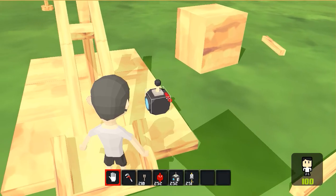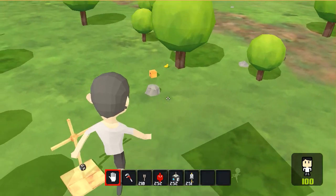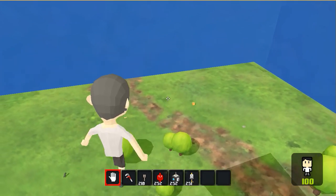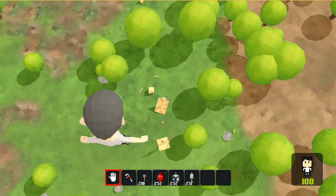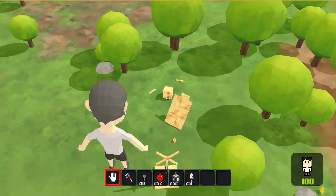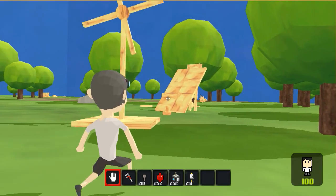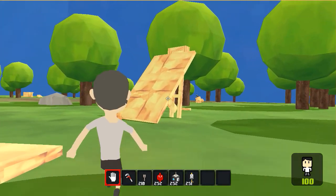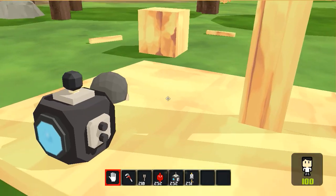One small step for man, one giant leap for mankind. Here we go. Woo-hoo! Oh geez — and it flipped over. Whoops. Luckily, there's no fall damage. But that is awesome. Can you imagine this in multiplayer? This would be so ridiculous.